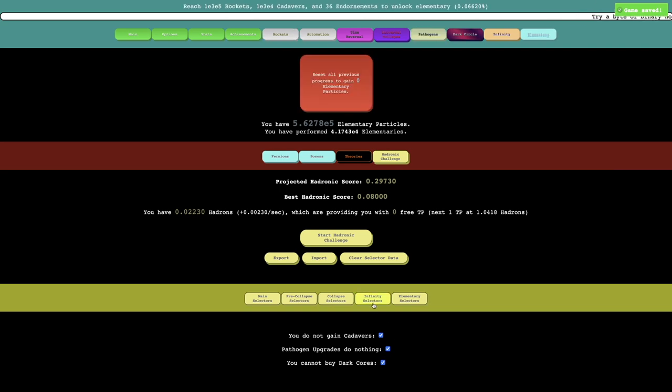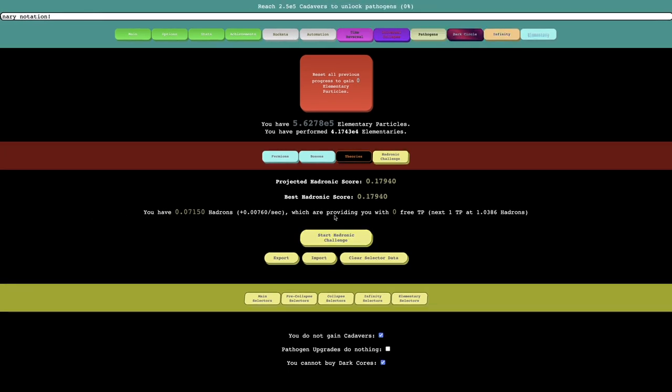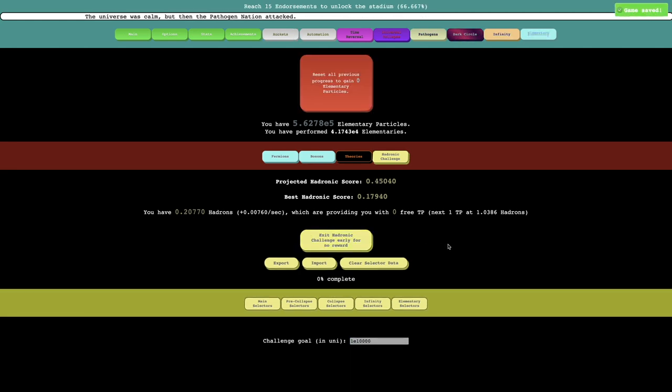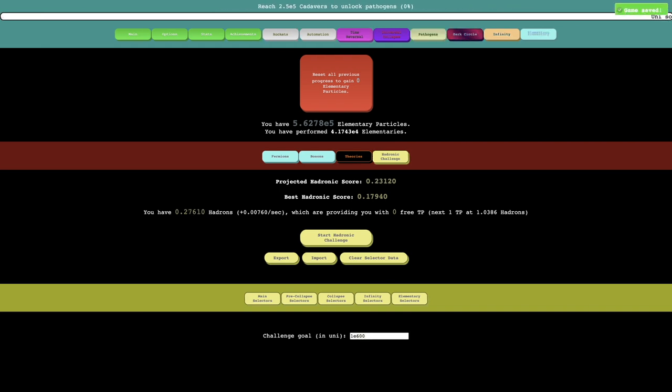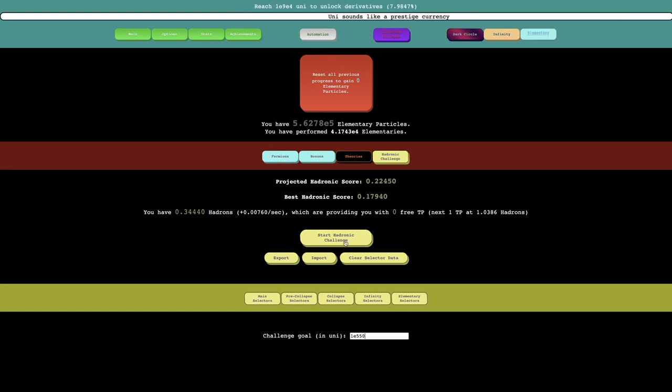Probably what I want to do is try to start a hedronic challenge with this. Can I do this? I can't even unlock the stadium with this — I just can't get enough endorsements. What about I just do everything except pass the jumpers — yeah, that's an easy one, that will help a little bit. There's also infinity selectors, and this says disable — I can try infinity selectors and main selector. What if I tried like 1e 10,000? I just want to go for a reasonable challenge goal. I can't quite do this — I can try e550, and then I can get a decent hedronic score out of that. This seems like it's going to take a while.